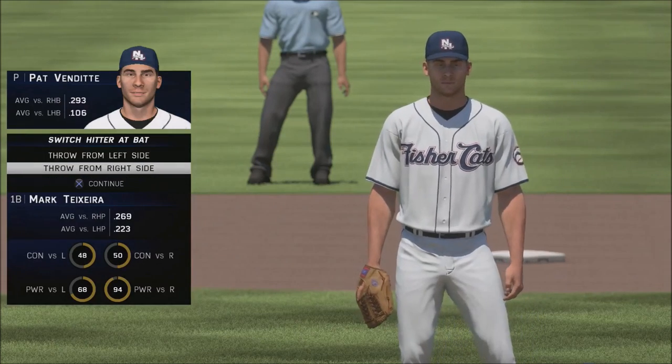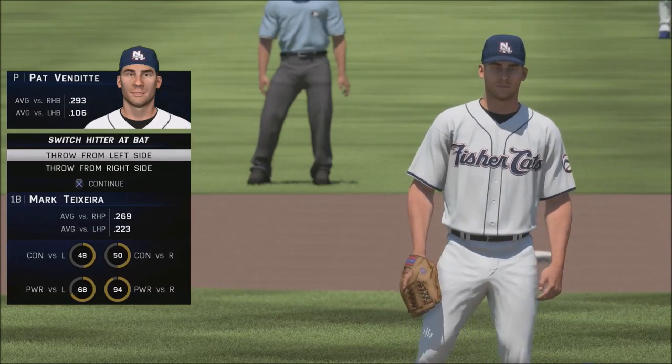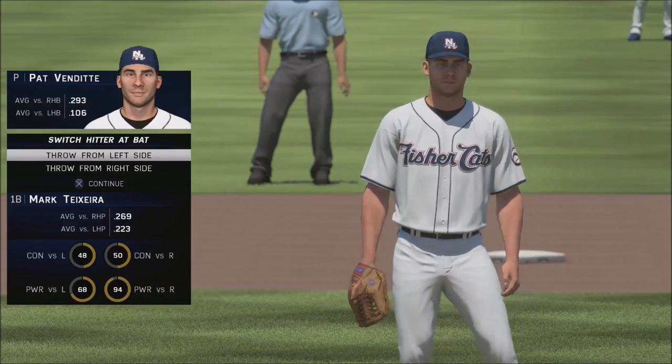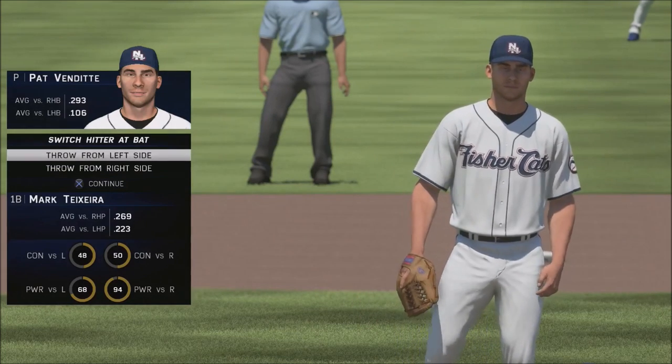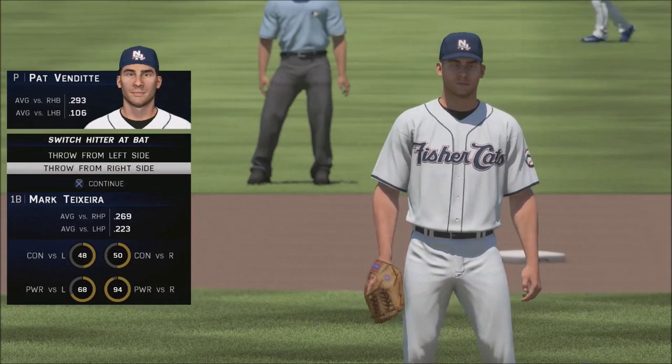From every example I've had of this, the switch hitter always bats from the left side as well. So I don't even think it really matters what side you choose. I think it's just going to pick the better side for you based off the attributes, and then the switch hitter is just going to go to the left side.